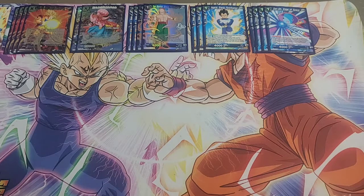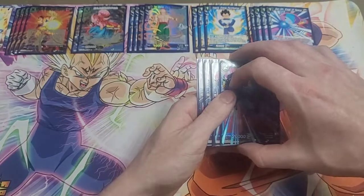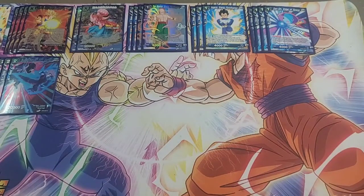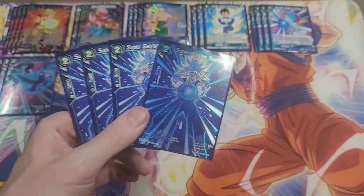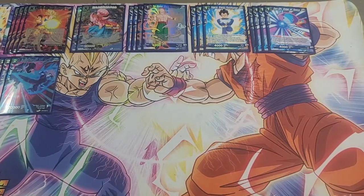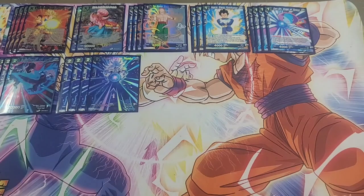Now we'll move into the skillless package. We are running four of the Gohans and four of the Chunks, because all of your best cards in this deck turn on when you have a skillless on board, so you want to always be able to get a skillless on board whenever you need it.